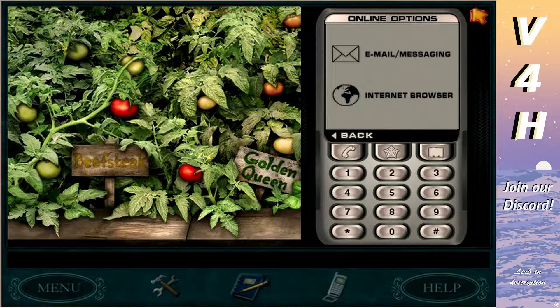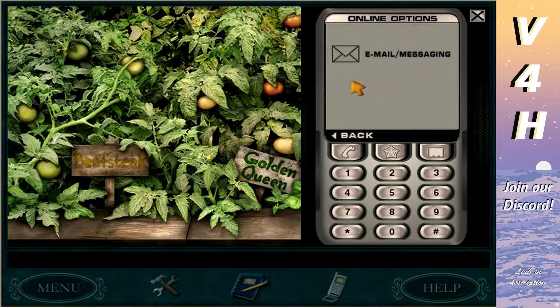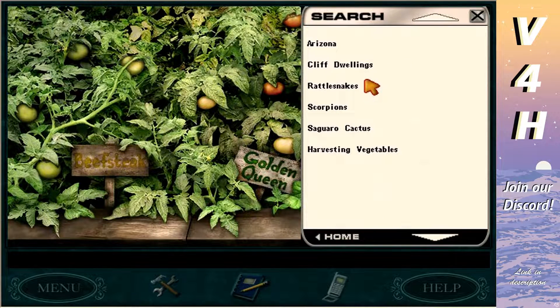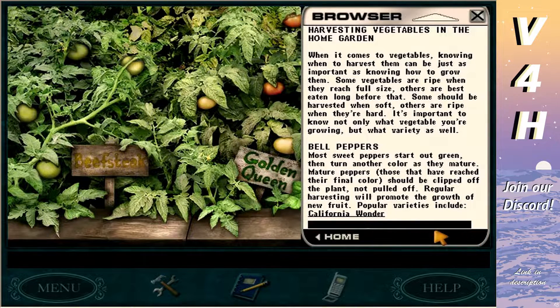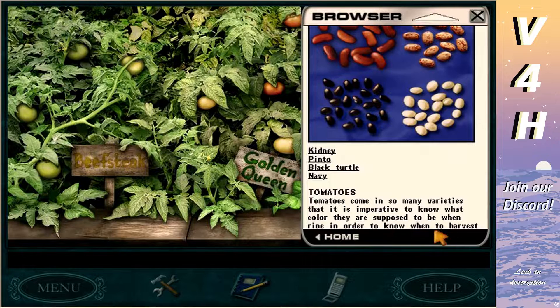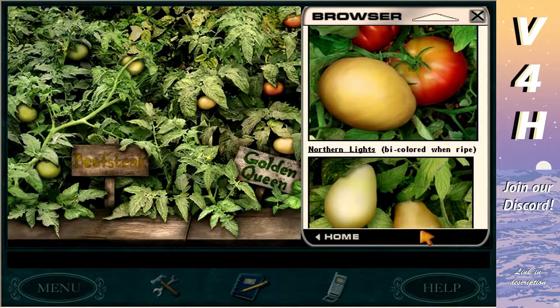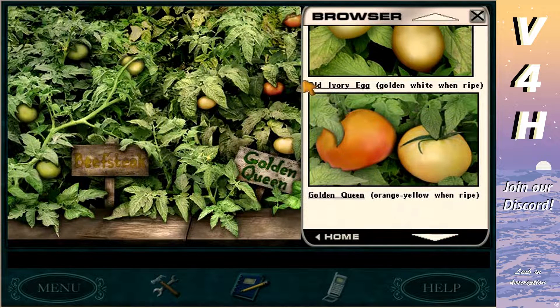Beefsteak — red is just ripe so you can go and pluck those. Is this a beefsteak or a golden queen? That's totally a beefsteak. Golden queen is bicolored — red on the bottom, orange on the top. Those are the ripe ones. We're trying to figure out which vegetables are ripe and which aren't. If we pick the wrong ones, Shorty will literally murder us — he takes a shotgun and kills us.